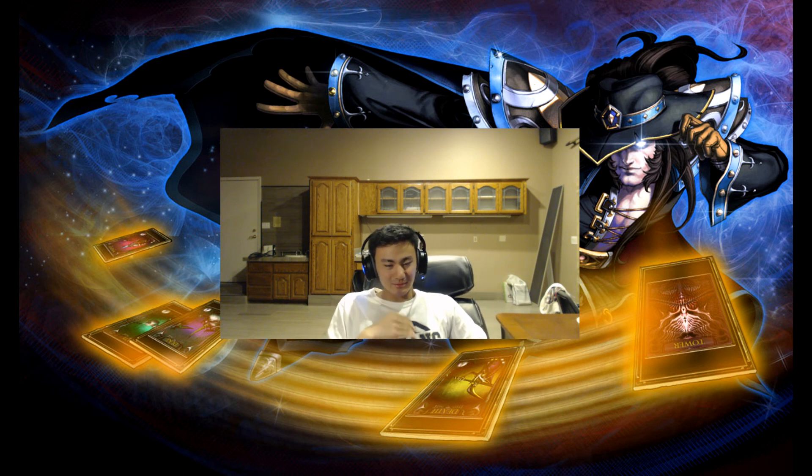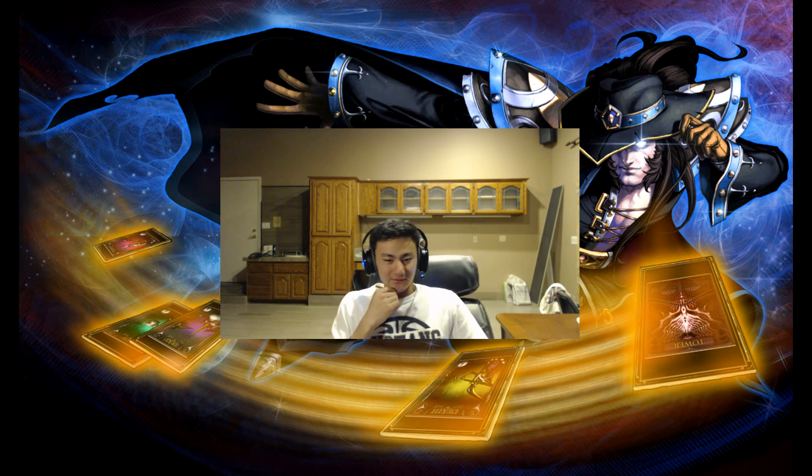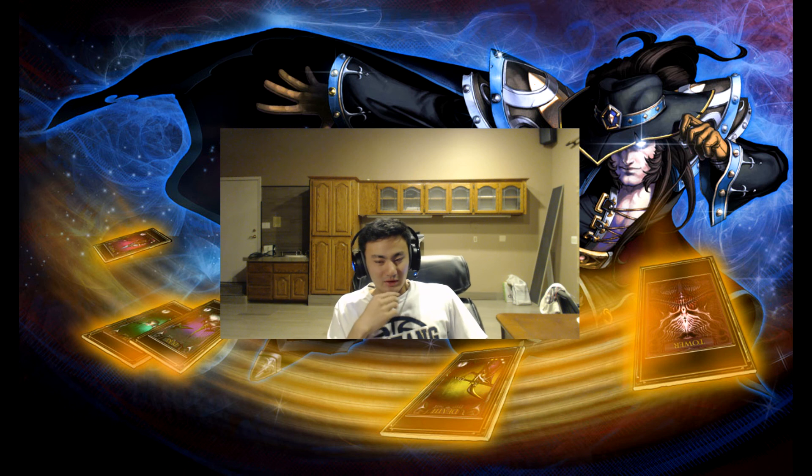I'm not saying the nerfs are completely terrible, but Twisted Fate relied on that item too much. So right now it's 4.5. Before, Twisted Fate was an AP carry, assassin type — if you played him right, late game you could one-on-one their AD carry. Let's talk about how you play Twisted Fate in 4.5.